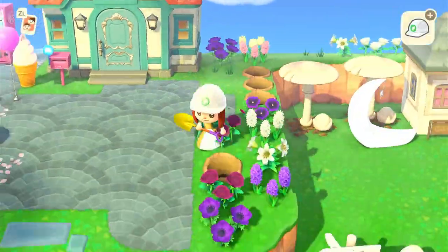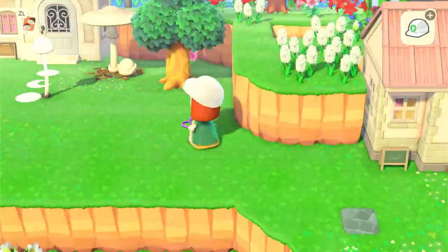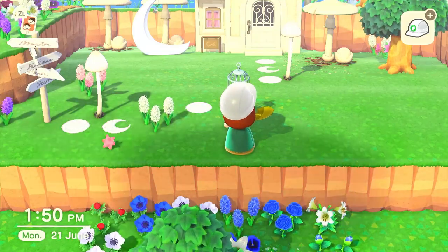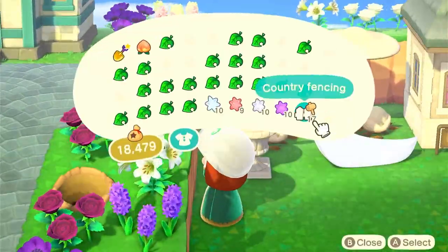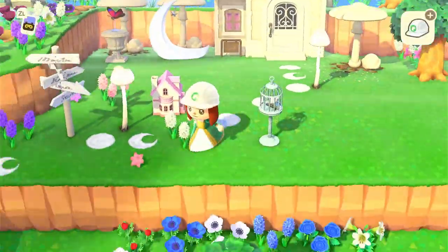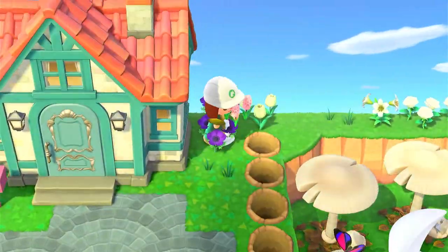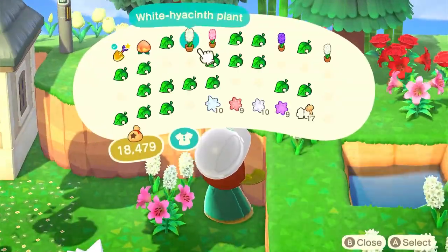I grabbed some flowers sticking with the same color scheme as the other designs, because I like my garden ideas to still fit the villager as much as possible. I try to match it to their house, their personality, and the colors the villager wears. I really like using dollhouses in fairy core stuff, so I went in with the pink one and nova lights in pink and white. I love using a lot of flowers in fairy core, plus lots of custom codes to make the ground look really busy and filled with life.